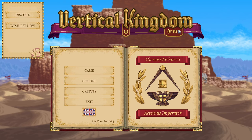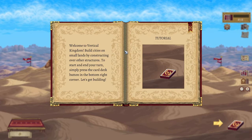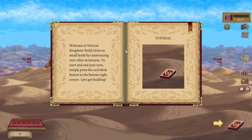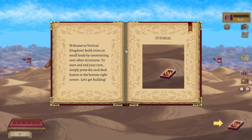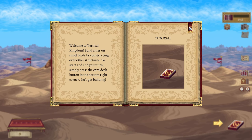Lead expeditions to gather resources, construct metropolises, and build ever upwards. Just game — no start button or anything, just game. Tutorial. Are you sure you want to proceed? Well, I don't really have any options. Let's do it. Welcome to Vertical Kingdom — build cities on a small land by constructing over other structures. To start and end your turn, simply press the card deck on the bottom right corner. Let's build. That's the tutorial. Bam.